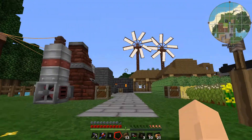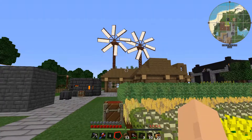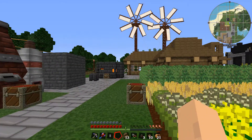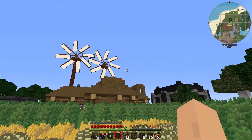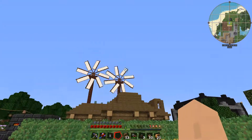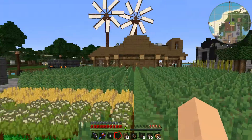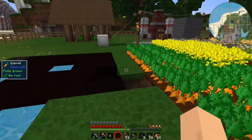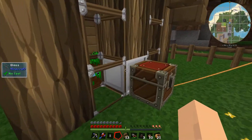There was some guy actually that was moaning about my windmills. What's the problem? I mean, one's slightly lower than the other, yes, I'll give you that. But if I put another one on the other side at the same height, then that will be symmetrical. If you draw a line down there, that's symmetrical because it's in the middle. It's fine.